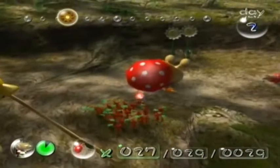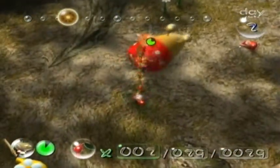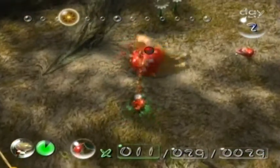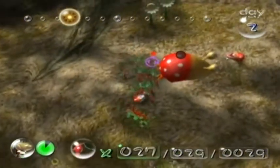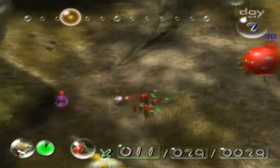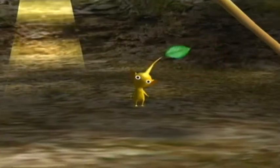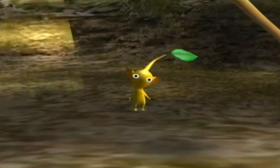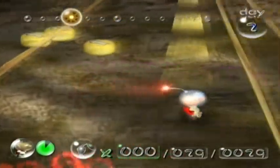I just activated the yellow onion so the yellow Pikmin could get growing while I kill this guy. That's generally what doing Pikmin in a few days is about — getting as much stuff done at the same time as possible. You'll be seeing more of that later on; it's not very prevalent right here.